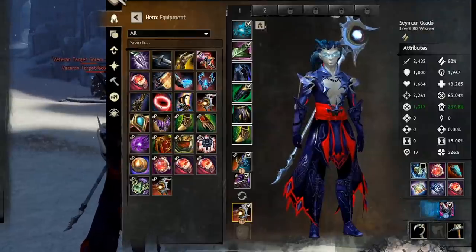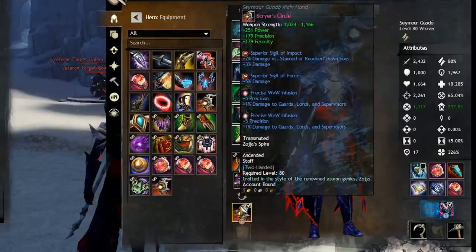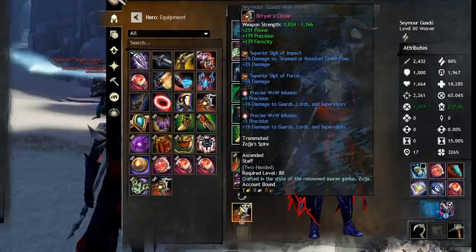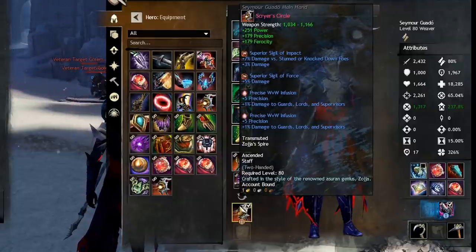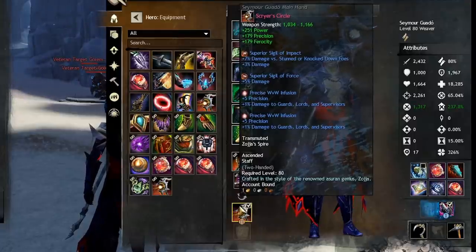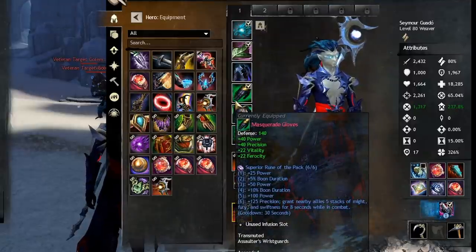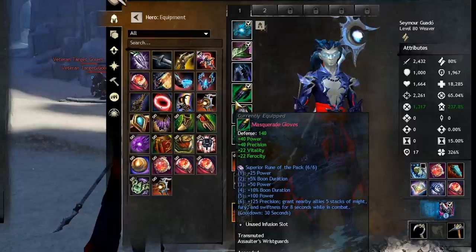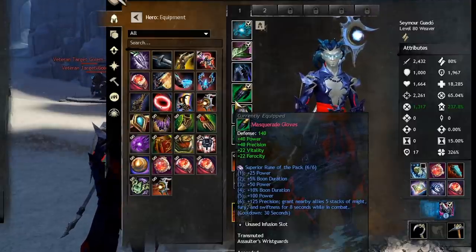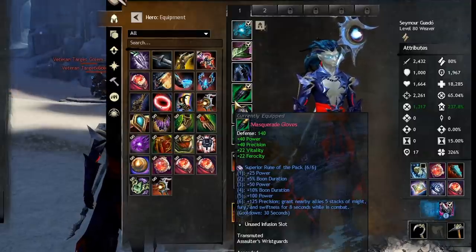Let's go over the equipment. I take full Marauder's on my gear and a Berserker Staff with Sigil of Impact and Force. You can take a Sigil of Cleansing if you feel you need it, but generally I like to take as much damage as possible. I take Pack Runes — you can take Scholar, Infiltration, or Eagle, any of those high-damage runes. It really doesn't matter; you're going to be doing tons of damage anyway.